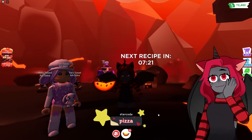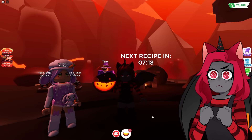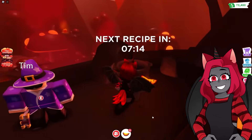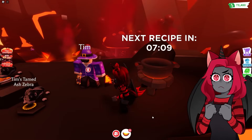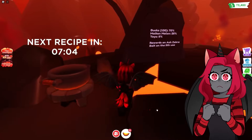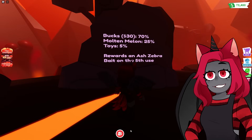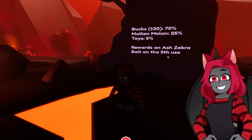In the last video I told you guys I didn't understand how to get these melons. I figured it out on my own time. Basically, you have to go around collecting all the ingredients, put them in this pot, wait 10 minutes, and every time you put them in there you get the cookies. You throw the cookies and you have a 25% chance of getting a molten melon from these zebras over here, a 70% chance for bucks, and 5% for toys.